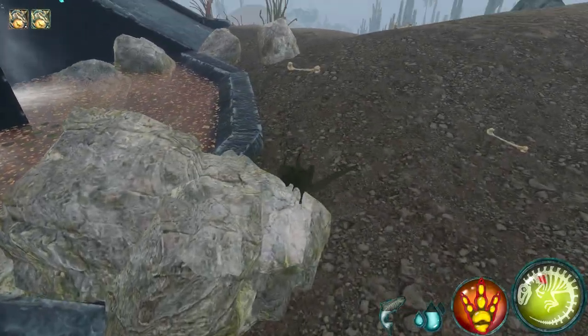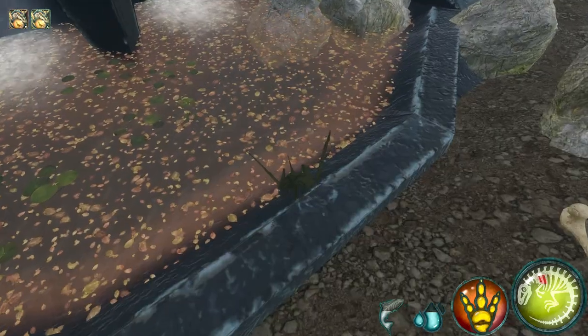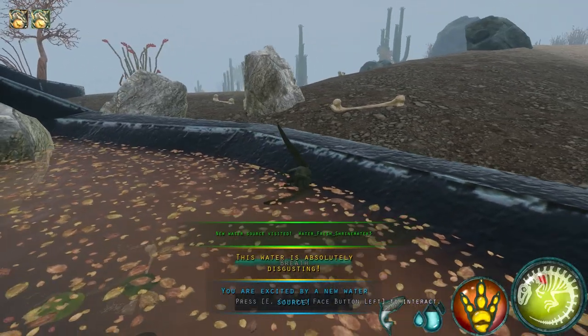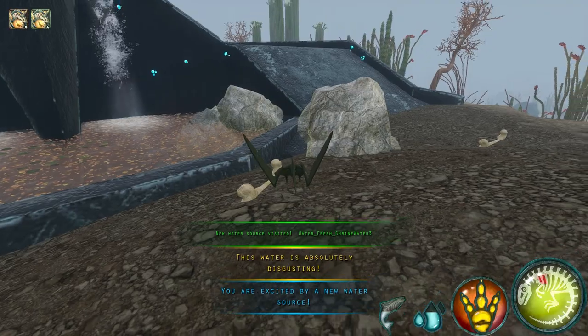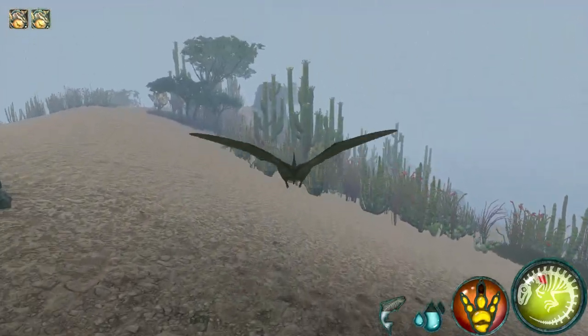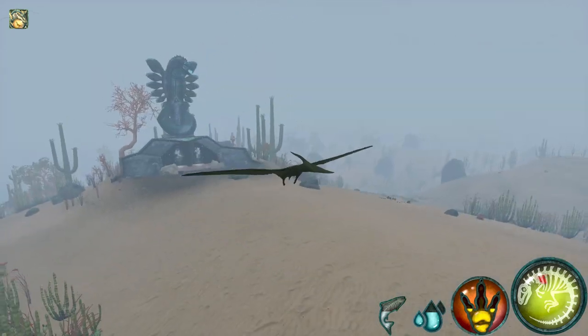Once you pledge at the survival shrine, come down out front and actually collect a water source — a lot of people don't even know there's a water source here. It's terribly disgusting water but it gives you a water source, so that gives you an extra three sources of water on the map that you wouldn't have had before. That's definitely a nice little boost to your score. I never really go to other shrines because using this method almost by default puts survival as your lowest score.